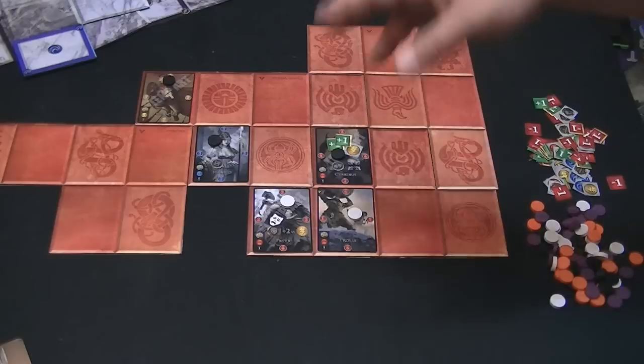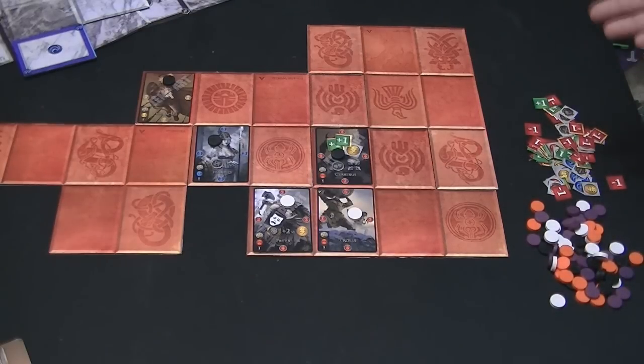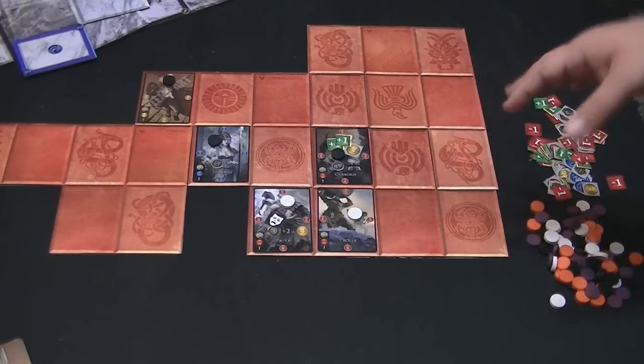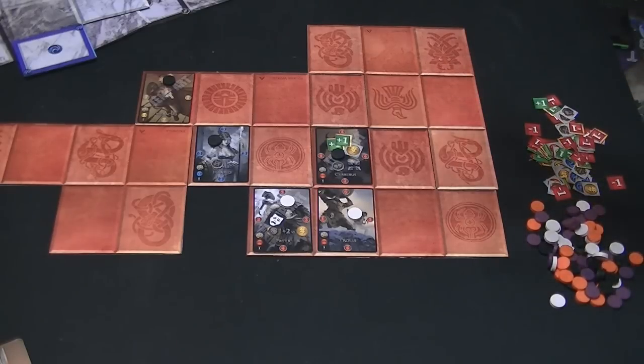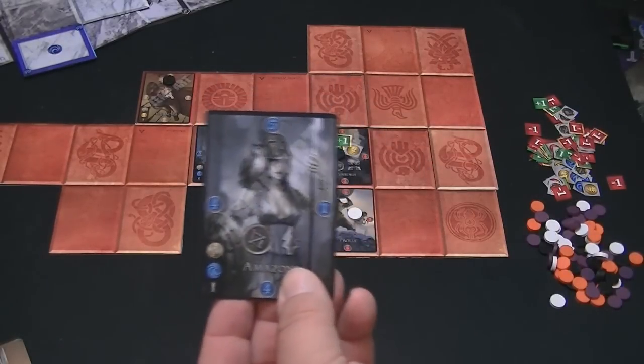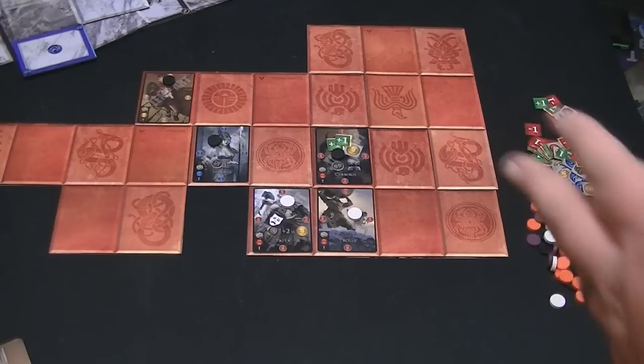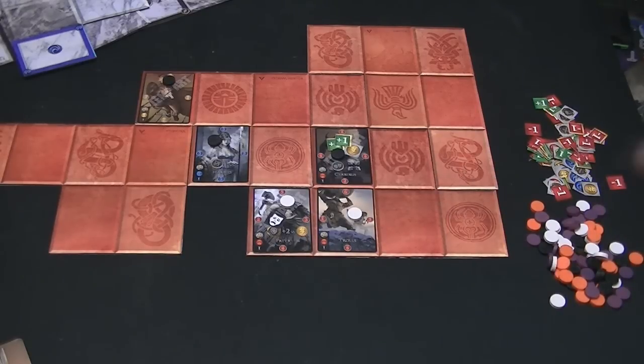If there's a tie in number of spaces controlled, you total up the levels of all characters they control — whether level three, two, or one — and whoever has the most points there wins. There's a further tiebreaker after that, but that's never happened for us. We did have a couple of tiebreakers in three and four player games where we had to go to the total power of the creatures remaining. That's pretty much how you play the game. You also get a reference sheet detailing all the different abilities.